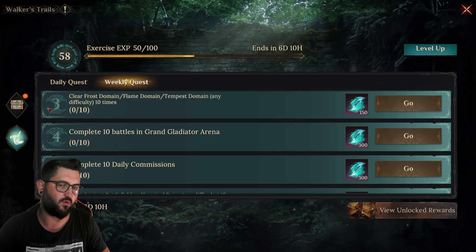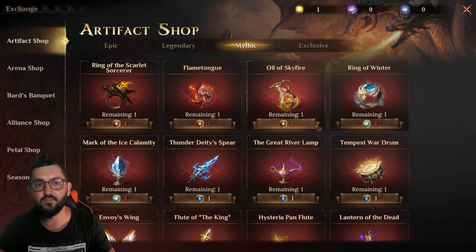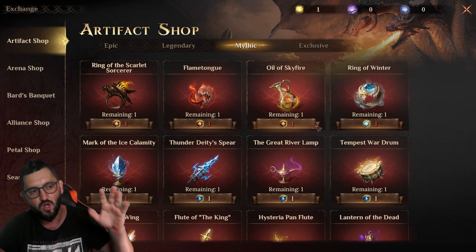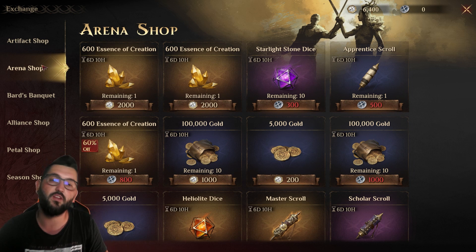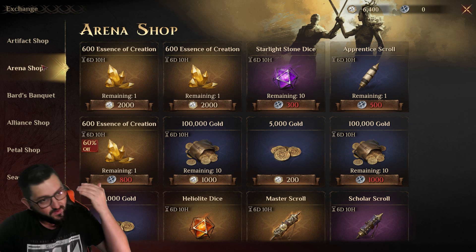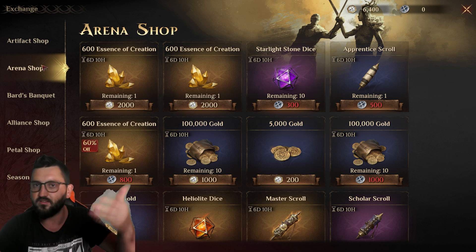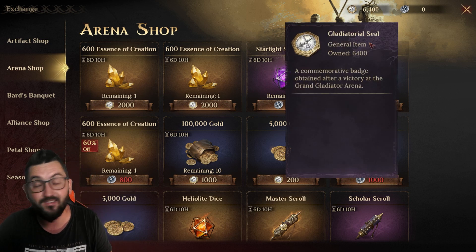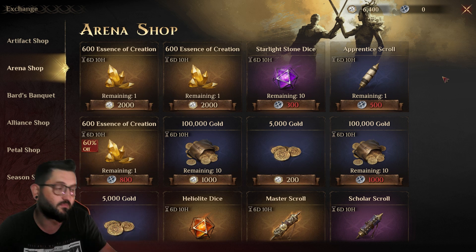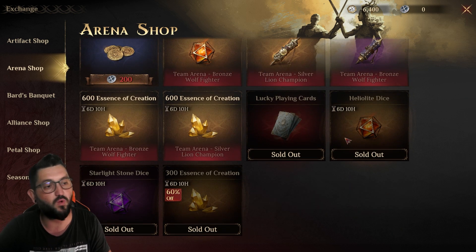I want to go through all of these to give advice on what are the best things you should be spending your resources on and what are the worst things, because some of them look great but are complete traps. Without further ado, let's jump in. Starting from the top — artifact shop I won't cover here, that's a different video. The first one we'll discuss is the arena shop.